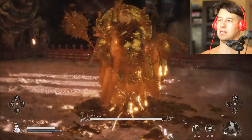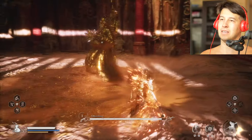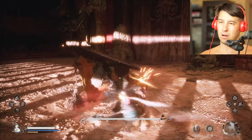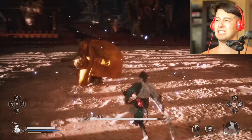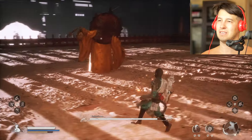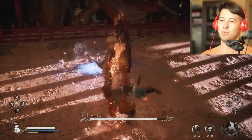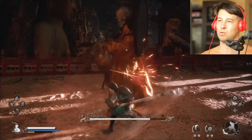If you wanna take him out of the 30% phase, you gotta fully charge one and hit him in the face. Now give him a full combo — you do have stamina to do that. He's gonna have 4 phases though, guys — be patient. Give him a full charge one.